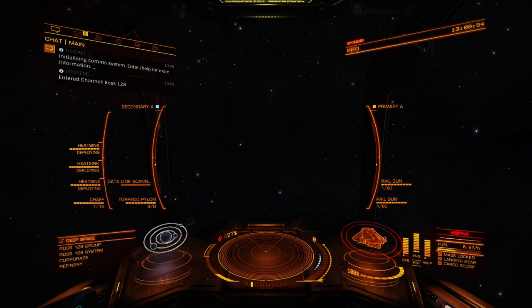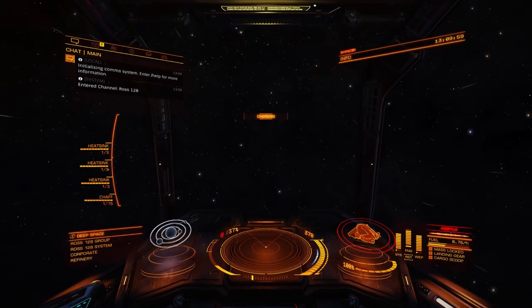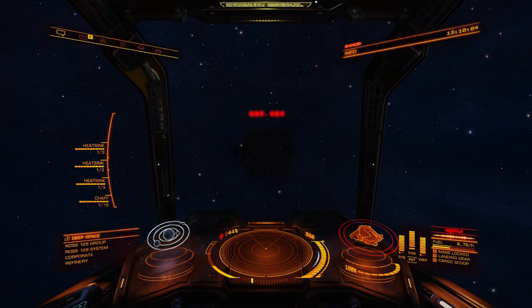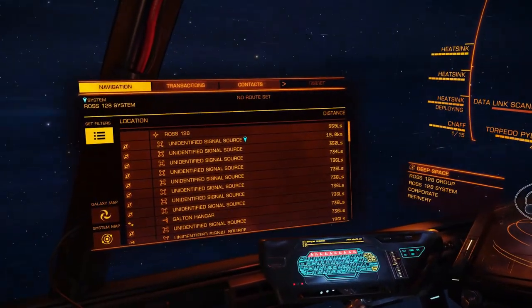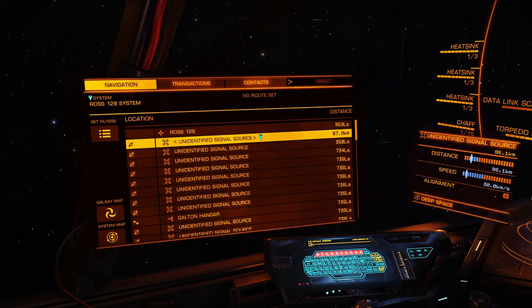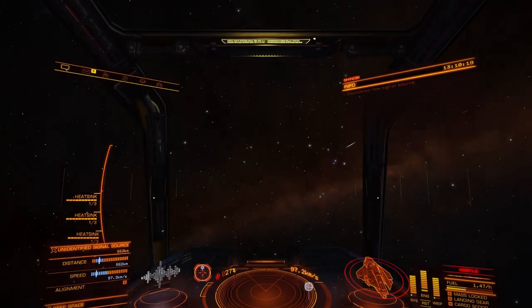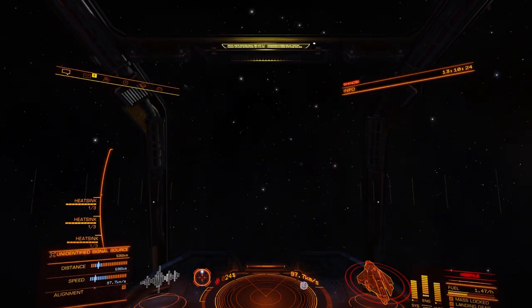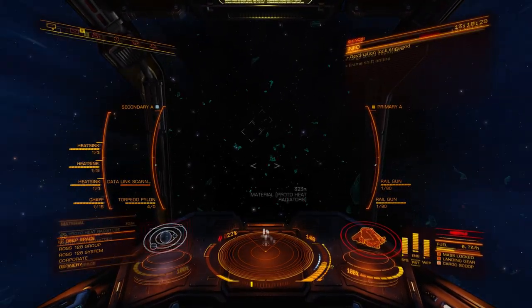Now I'm back in normal space. I throttle up and engage supercruise. As the countdown starts, I throttle to zero — this is important when you fly away very fast. You'll now be in supercruise travelling at minimum speed. Consult the left panel and note that there is an unidentified signal source right behind you. Target it, and you can now throttle up and move away just enough to turn around and re-enter. You can keep doing this as long as the timer is valid. If you don't target the signal source before throttling up, you'll throttle up at very high speed and have to do a full approach again, so make sure you target the HGE first.